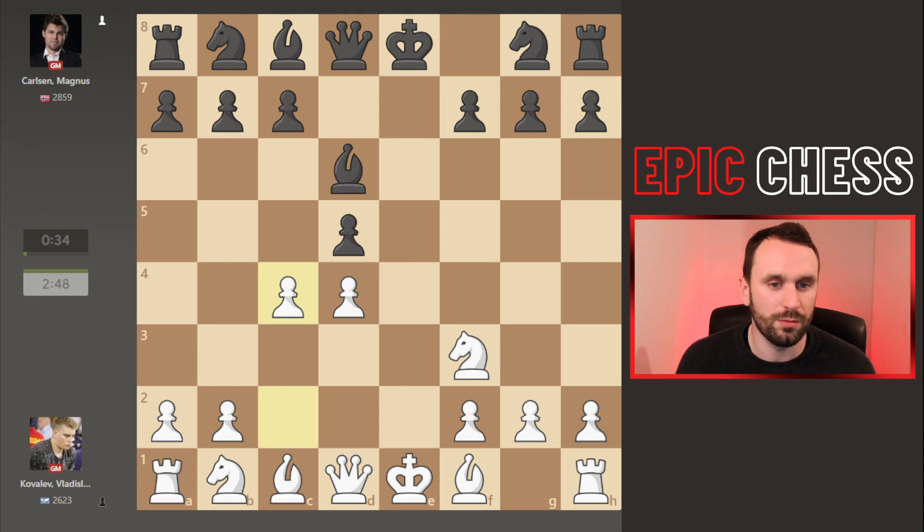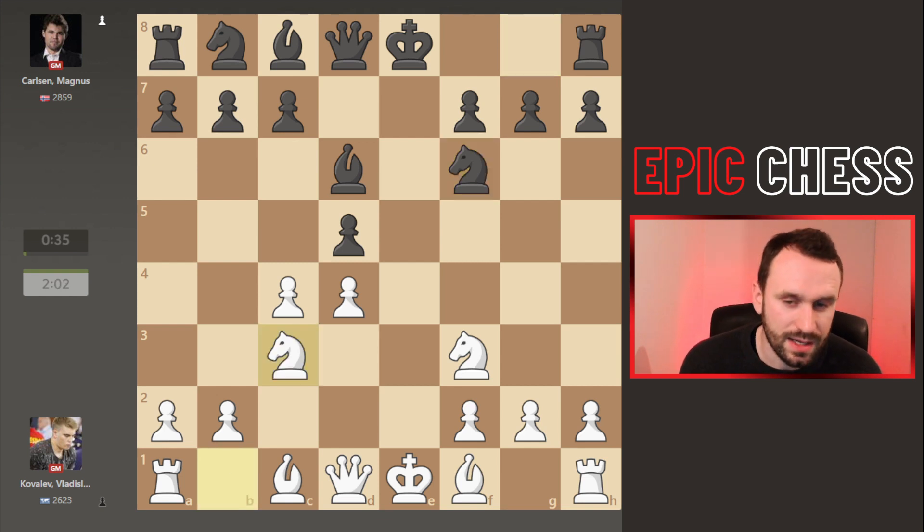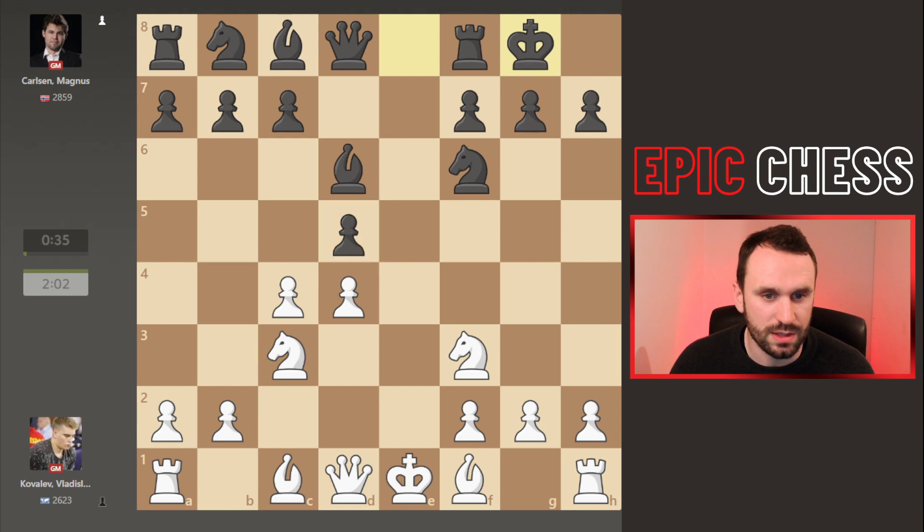The pawn comes forward challenging the centre. Magnus develops his knight, defends that pawn, knight c3 attacks it again, and now Magnus castles — ignoring the threat to that pawn — and we see the pawn captured.